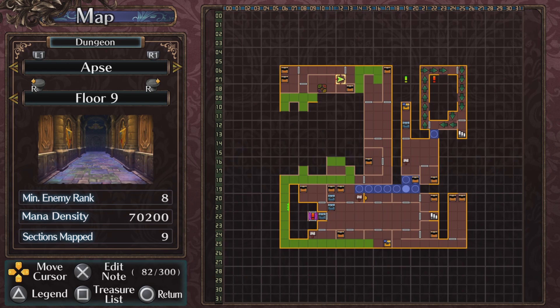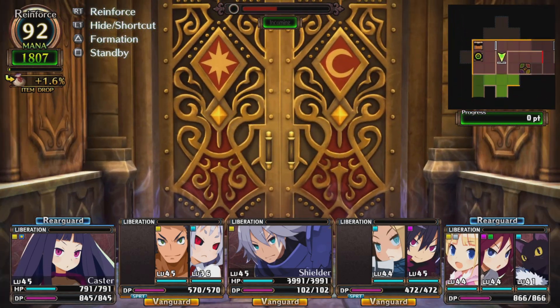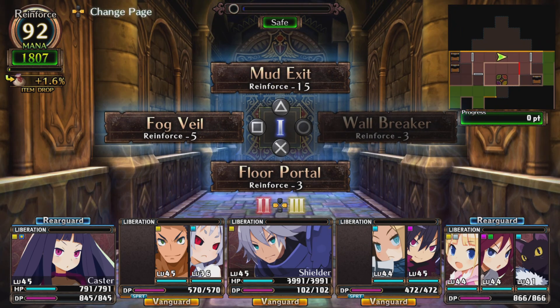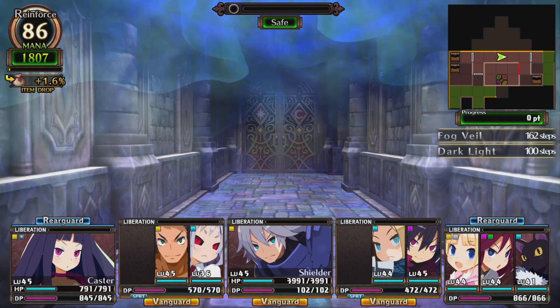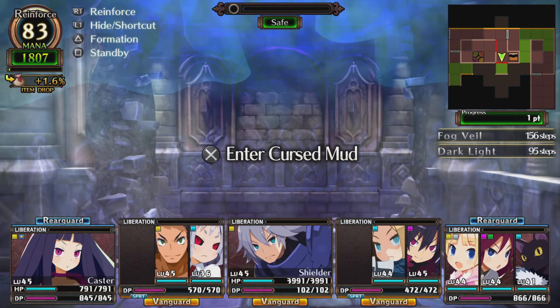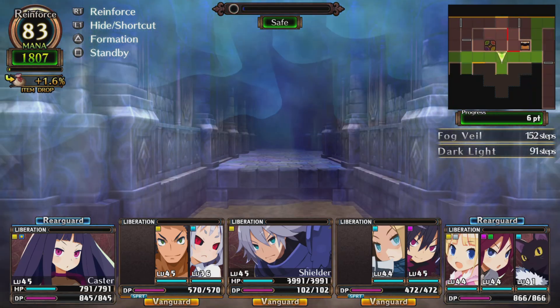I really need to learn how to swim so we can swim underwater. I'm still using dark light, just in case — for fake traps and walls. Alright, more exploration.